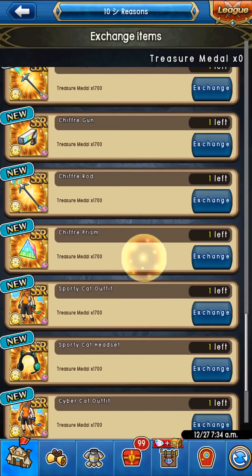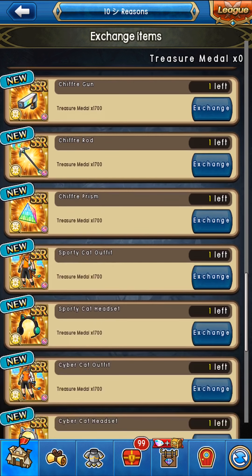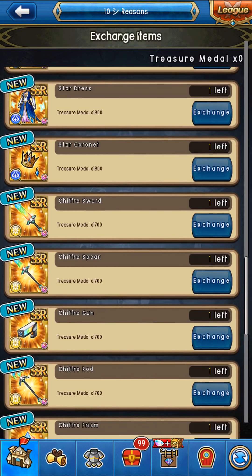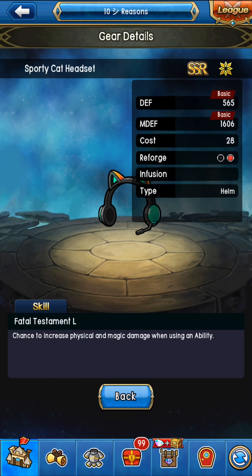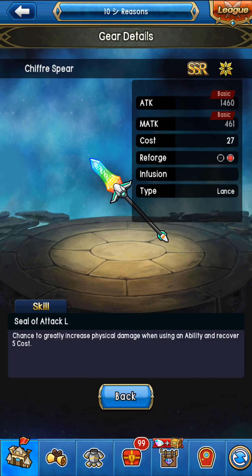If you do have some gem freedom, you might want to look into some of the stuff — it really depends on what you need. Fatal Testament is a pretty nice skill; if you don't have some I definitely recommend getting some, even at 33 costs. Then there's the Chief Fire stuff — Seal of Attack is a very nice skill. It does what a physical testament XL does and on top of it increases five costs. It has a pretty good proc rate.